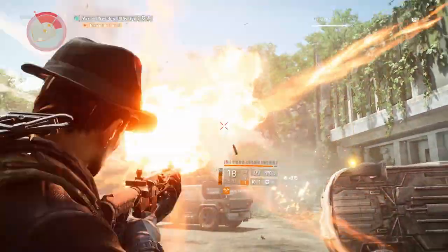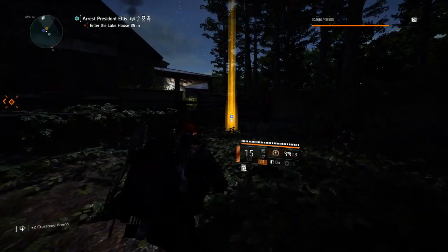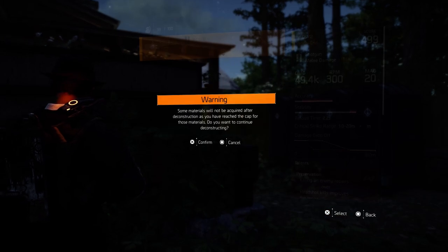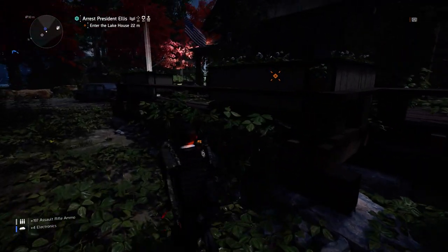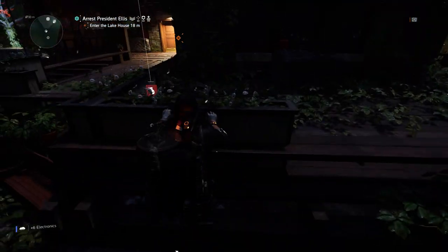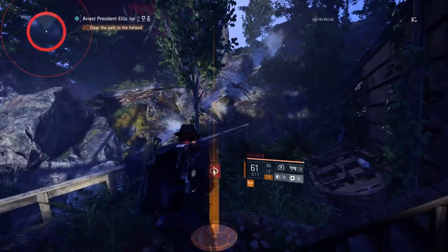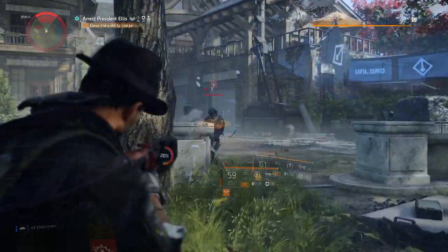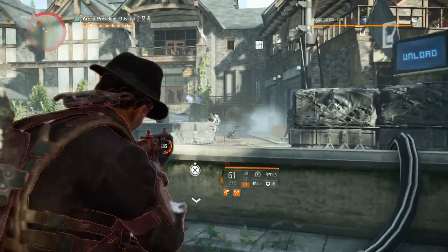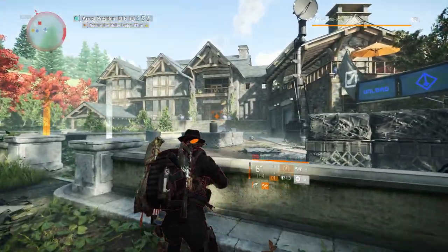Every boss will drop you 10 electronics. Every small enemy, like you see here, has a chance of dropping electronics as well. I picked up 4 right here, another 6 right here, and I played it a few times. I think every time I play this mission it takes about 15 to 20 minutes, and almost every time I hit 40 electronics per game.